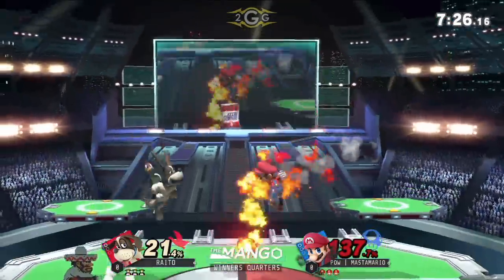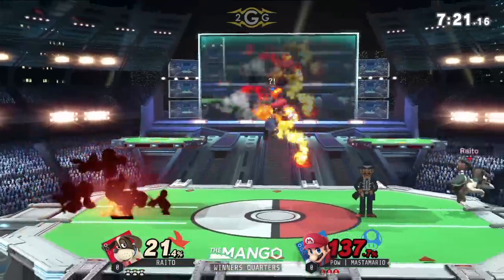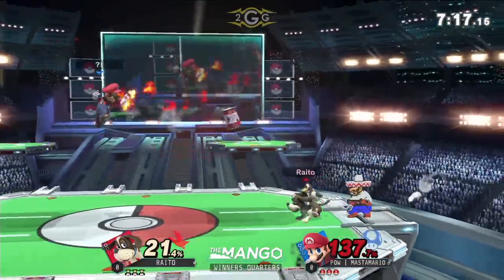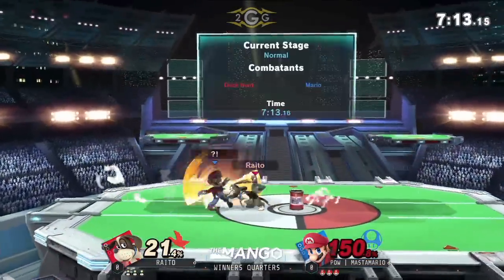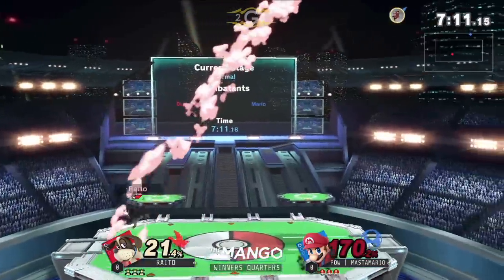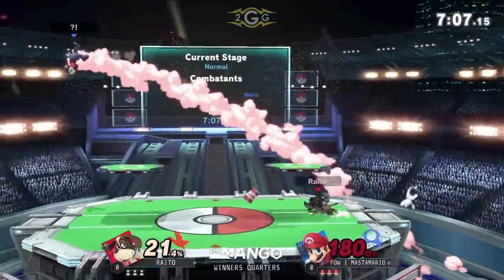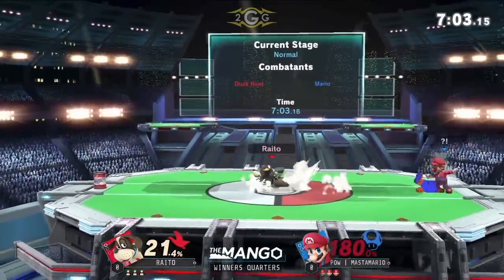Duck Hunt seems a lot faster. I don't know if it's mainly the changes to the game engine making him seem faster, or if he just is. Mario's telling me that projectile characters and characters like Duck Hunt are hella annoying. I can imagine. He has to get in because he's a character that gets combos off a grab. But how are you going to grab a guy that's zoning you out this heavily?